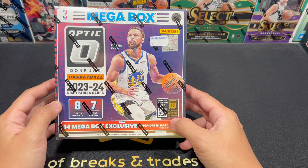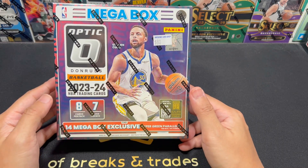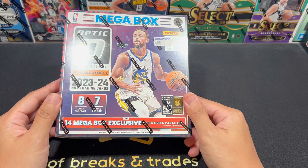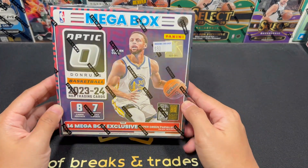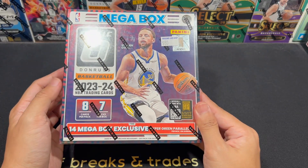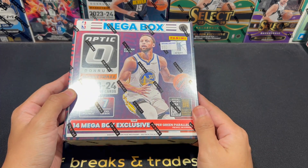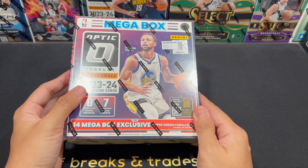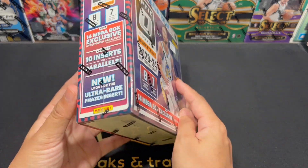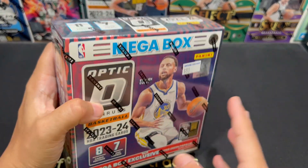I ordered this online from my local card shop and picked it up a while ago. This is the Hobby Mega Box — we have 56 cards in total, 8 cards per pack, 7 packs per box, with 14 Mega Box exclusive Hyper Green Parallels. Hopefully we can get this Faces Insert — I haven't seen one.